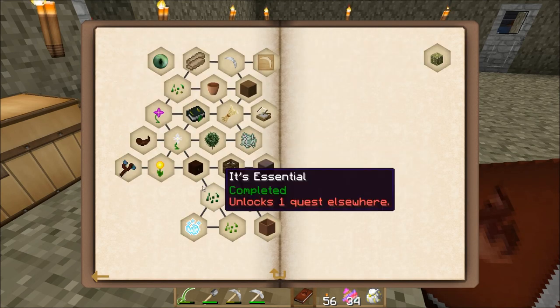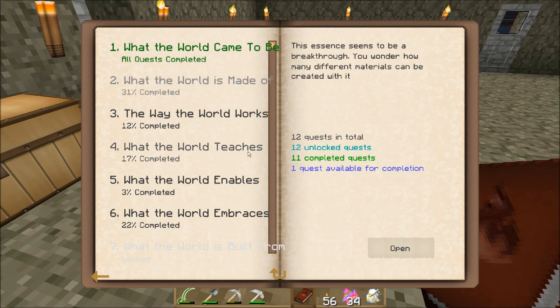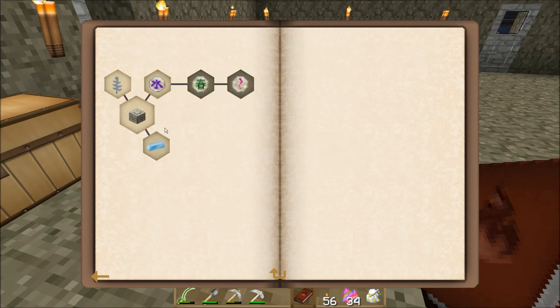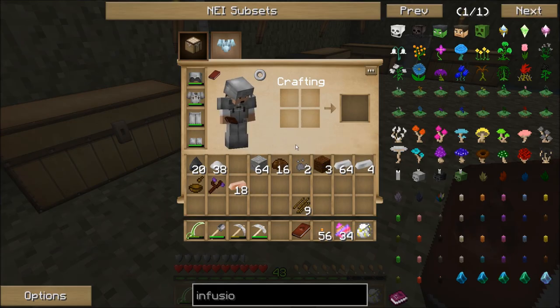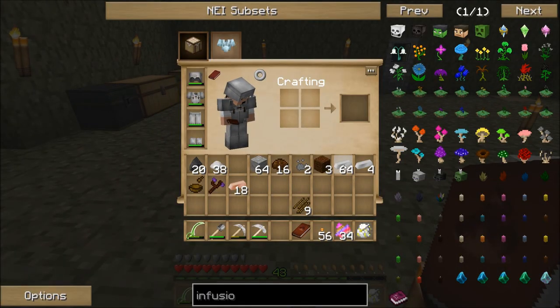All quests complete — yay! We have completed the first set of quests. The rest of these are going to be a lot more challenging from this point on. There's nothing else I can do in there today, but I can get some stuff done in 'Meddling with Mana' — I'm going to need mana steel anyway.